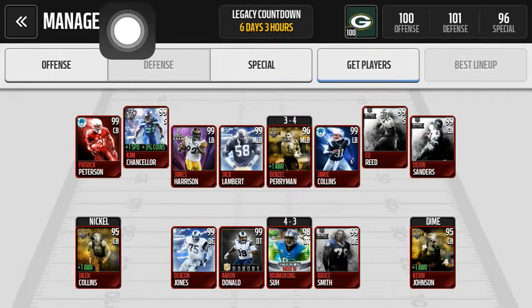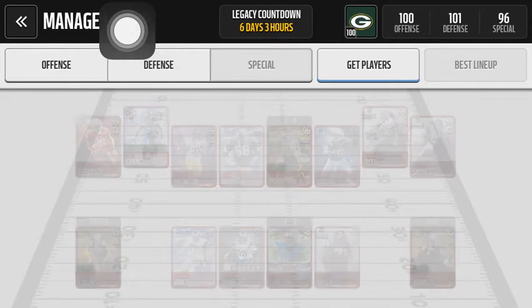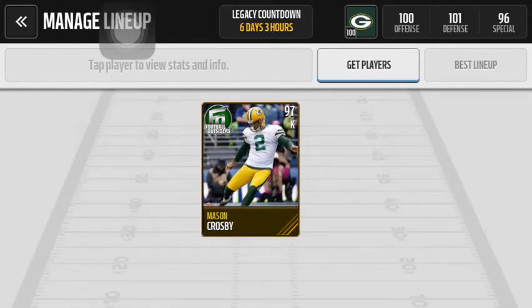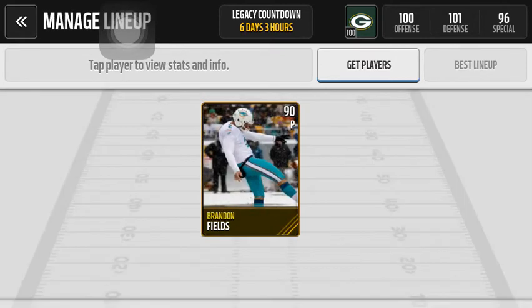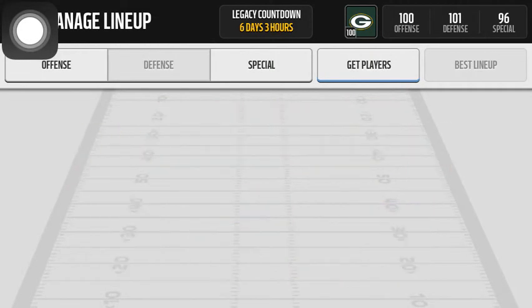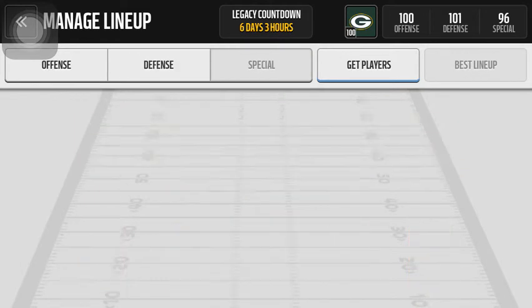That's about it on defense. Moving on to the final section of the team, which is special teams. You guys probably know from the past I had the 99 Sebastian and the 99 Hecker, but I don't kick the ball — there's no use for that punter, I never punt the ball. So I just picked out Brandon Fields, and then I got the 97 Mason Crosby. That's my team — look at the offense, the defense, and the special teams.